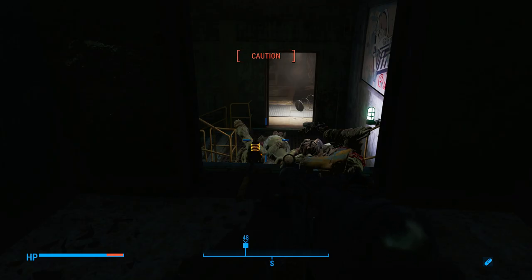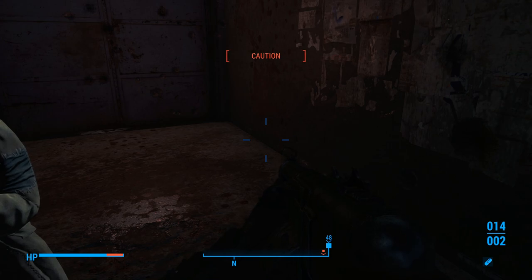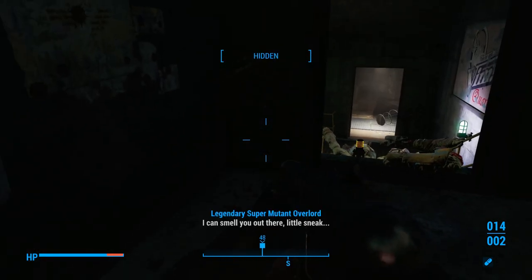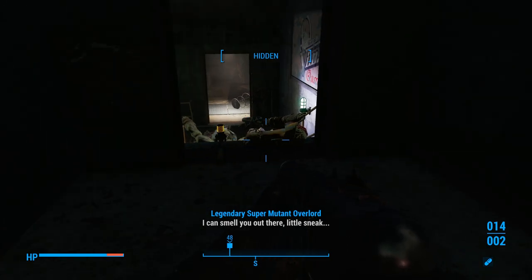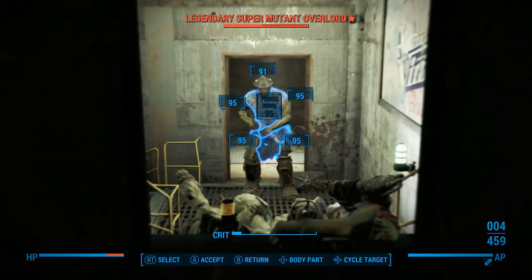Hey, it's Vaughn, and welcome back to Far Harbor — Fallout 4, ladies and gentlemen. In the last episode, we were attempting to find all of Dima's secrets across the island. We found the first one. We have the windmill shutdown key, to allow the fog to destroy the Far Harbor residents.